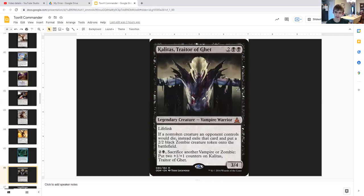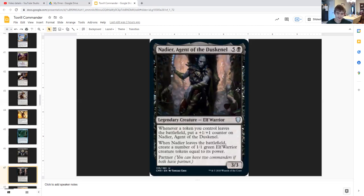Nadir, Ancient of Dusk'Neil is a 3/3 legendary elf warrior for five generic and a black. Whenever a token creature leaves the battlefield, put a +1/+1 counter on Nadir, Ancient of Dusk'Neil. Whenever Nadir leaves the battlefield — whether exiled, dying, returned to hand, or phasing out — create a number of 1/1 green elf warrior creature tokens equal to his power. With all the slugs you're sacrificing triggering his counter ability, when he finally leaves he'll create a whole bunch of elf warrior tokens.